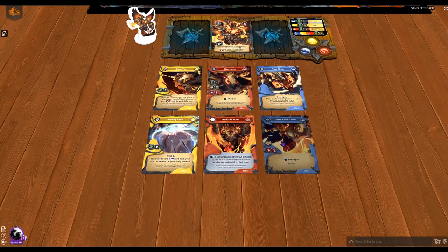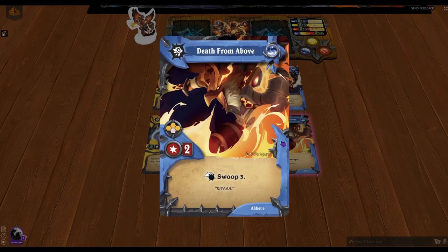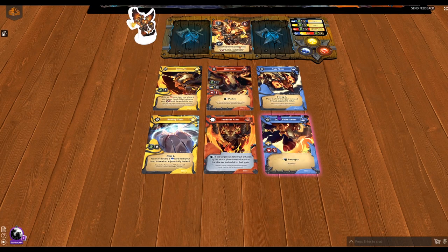Last and certainly not least, we have an attack card called Death from Above. Before the attack, you do a swoop three, moving in a hex line for three, and then perform a three-hex placement attack with two power — hopefully hitting three champions for two power each. That could cause quite a ruckus. I like the art on this card. The main thing I've noticed is that Oket really only has swoops on these two cards, and the other cards don't give much movement. Inner Fire is really his main movement card.